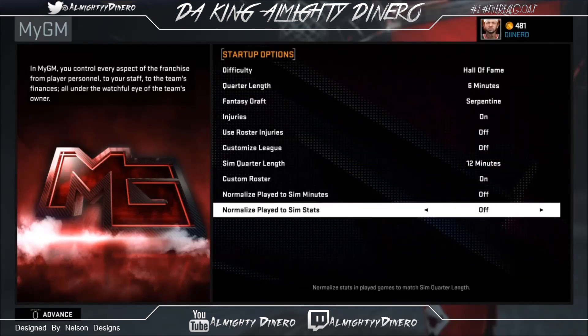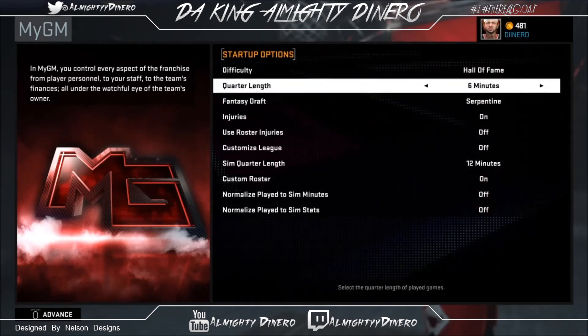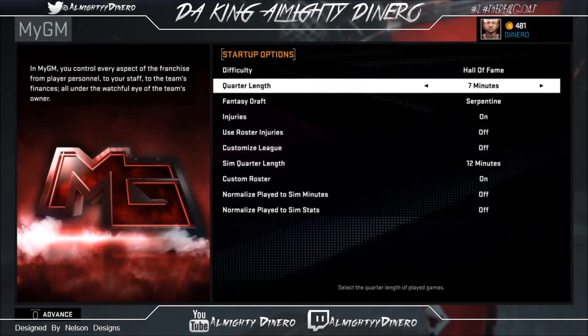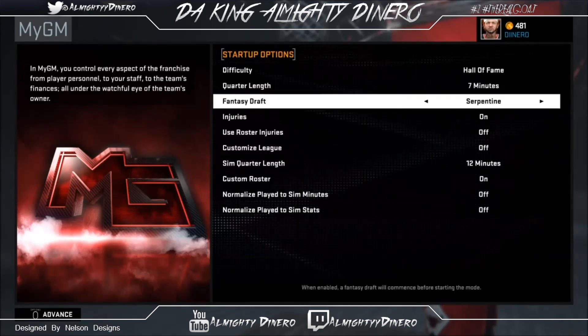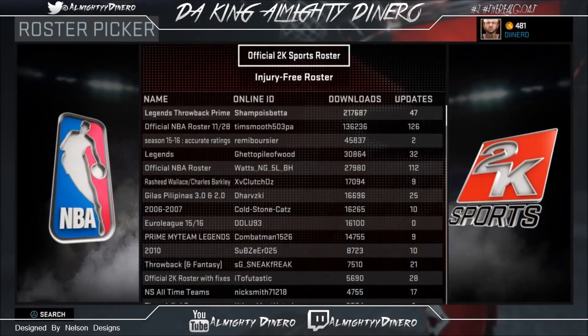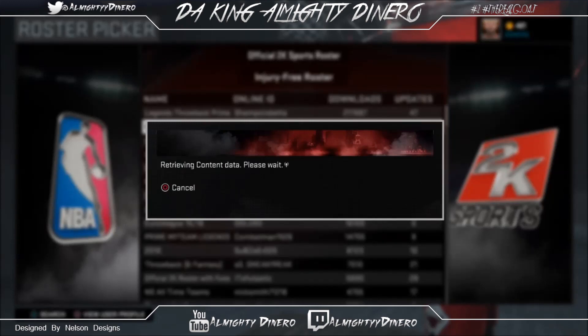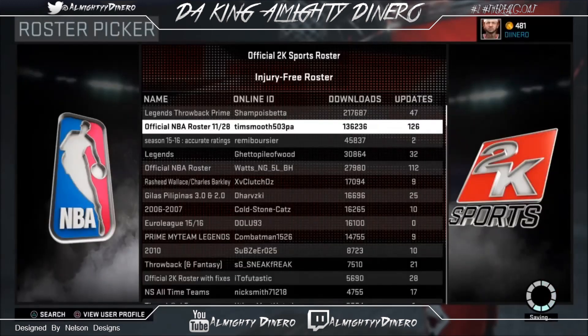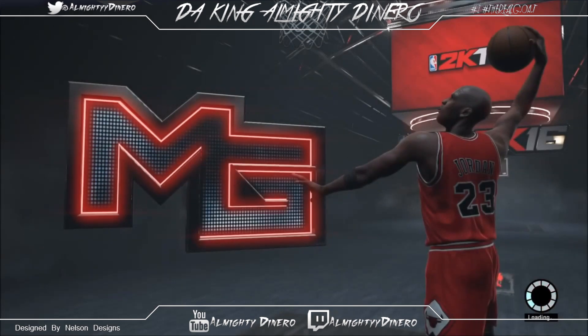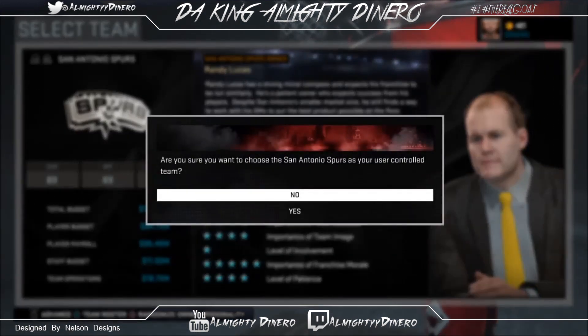This is not a glitch, this is a farming method. What you wanna do is go to My Gym, put it on Hall of Fame difficulty, 6 minute to 12 minute quarters. It really doesn't matter, it's all about the amount of VC you're gonna get. Turn off all coach timeouts — that'll make the game go smoother. Then just simulate with SimCast Live. It doesn't matter what roster you use; I'm gonna use the official 2K Sports roster. It doesn't get you too much VC but it still gets you a decent amount — you can make approximately 36,000 VC by doing this repeatedly for an hour.